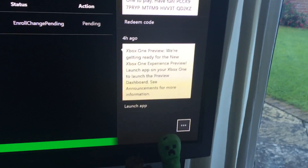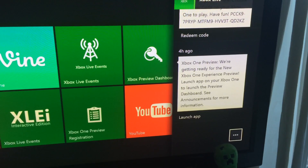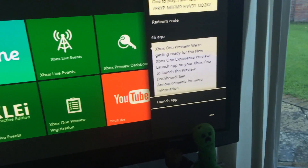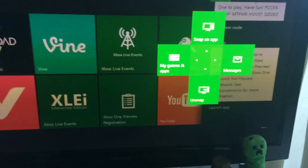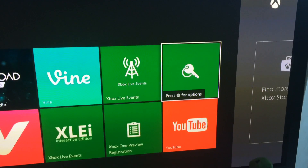I've already redeemed this code, so you're welcome to look at it and do whatever you want with it. Xbox One Preview — we're getting ready for a new experience. Launch the app on your Xbox One to see the details. You've got two options: you can either launch it from there, or if you go into your app section, it's Xbox Preview Dashboard.